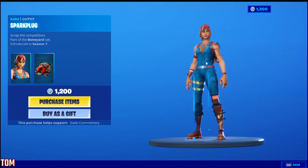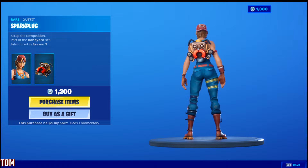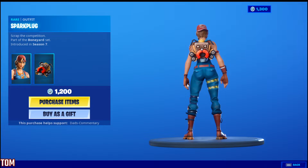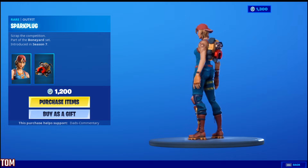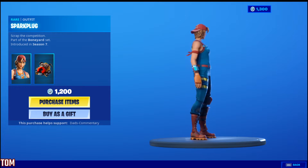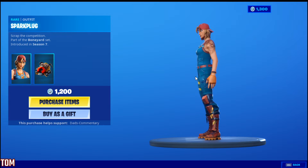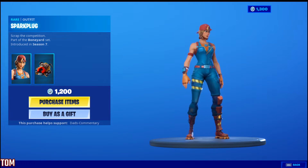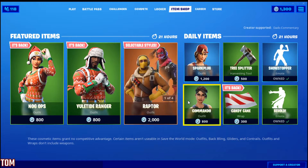And then we got the Spark Plug right here, guys. Spark Plug's been in here a few times. There's her back bling with the magnet — a couple different things from the Junkyard. Part of the Boneyard set introduced in Season 7, guys. Here she is with no back bling. Look at the detail they put into her — a little tattoo on her arm right here, guys. All the way down to her glove on her hand with the fingers cut out. That is Spark Plug, 1,200 V-Bucks.